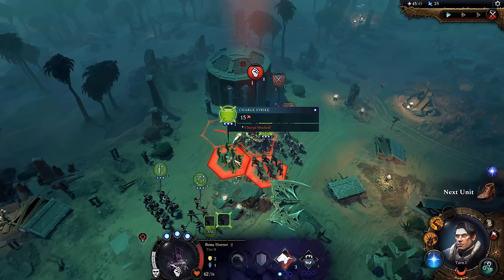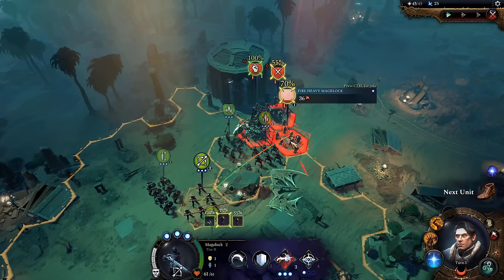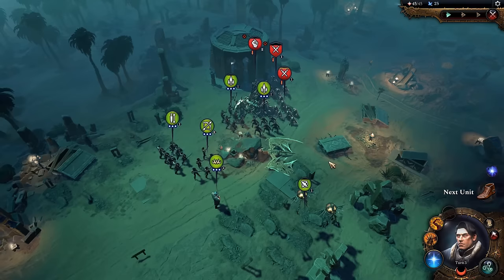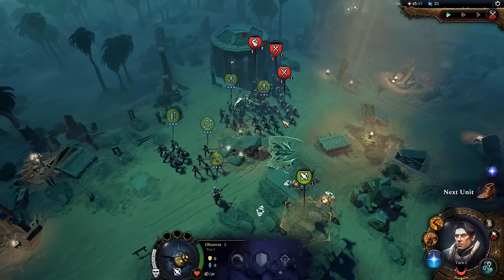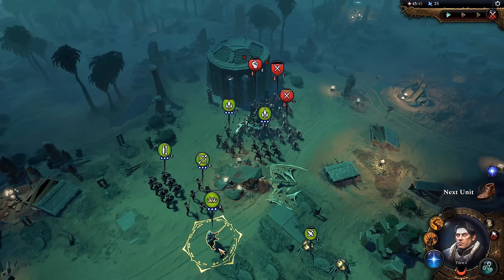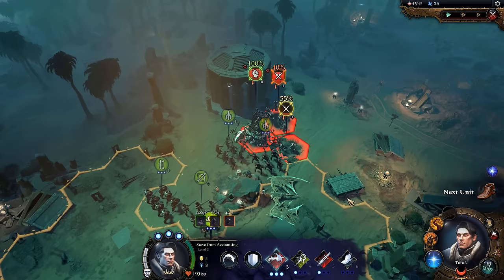I can kill it but it's going to spawn one of the skeletons. If I just leave it alone it isn't threatening much right now — I probably should have marked the zombies instead. The skeleton it spawns would have a multi-attack, which makes it actually more dangerous than leaving the bone horror alive. I'm going to have Steve do a sprint and see if I can hit those guys for a better amount of damage. I really should have used the observer's mark on that group there.